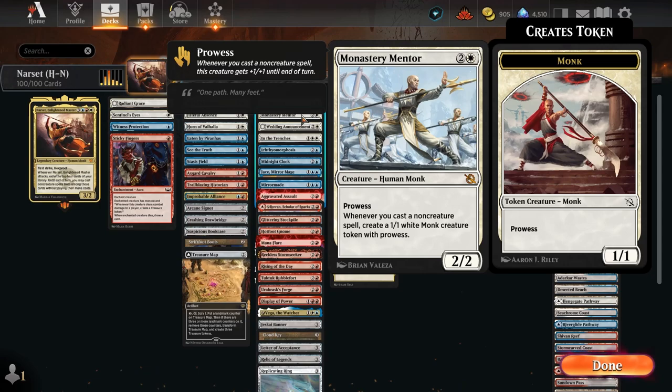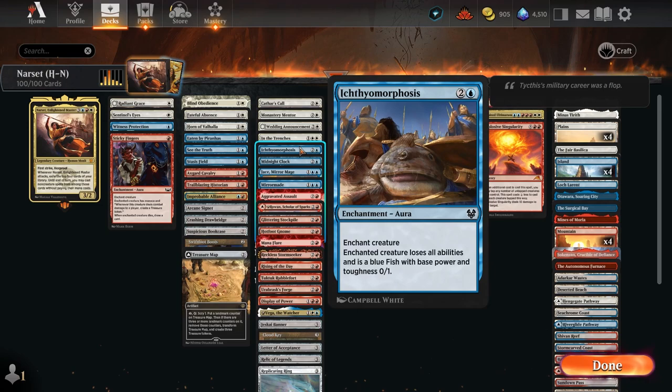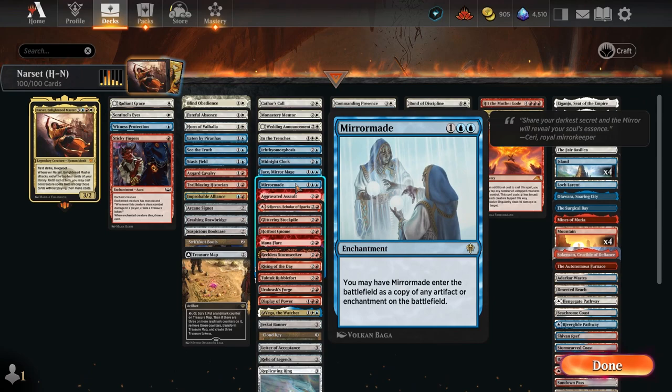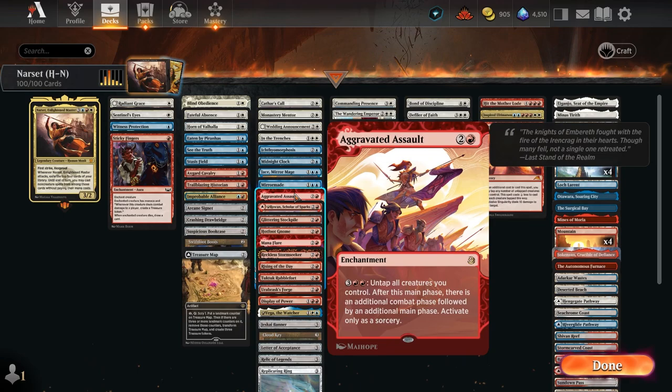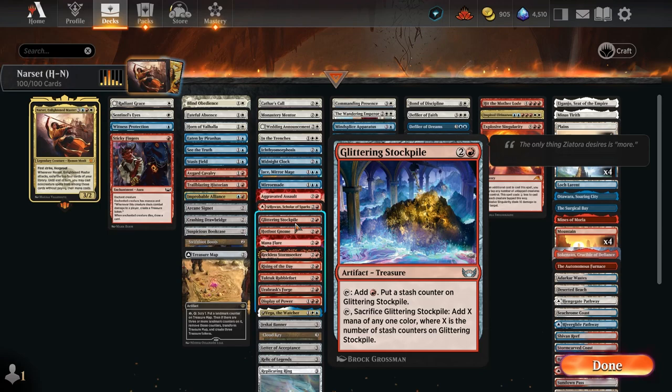Cathar's Call gives vigilance plus protection with the humans that come out. Monastery Mentor — we're casting a lot of non-creature spells, we might as well make some more monks. Wedding Announcement, of course we're getting married. In the Trenches is going to be great too. We've got to keep swinging with her, shut them down, ramp a little with Midnight Clock, plus potential draw with Jace Mirror Mage. Aggravated Assault so Narset could swing twice. Rowan for drawing cards — a lot of different things.